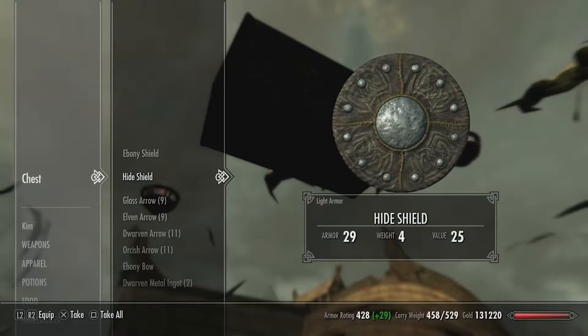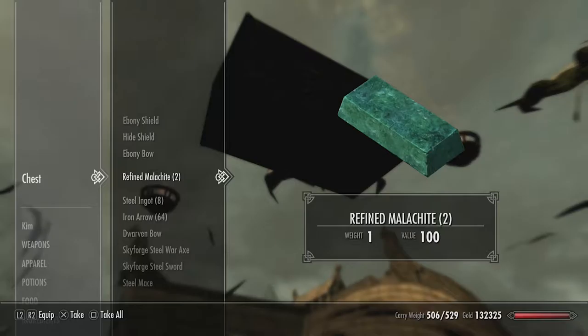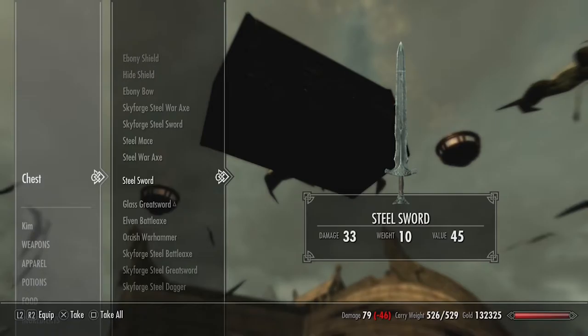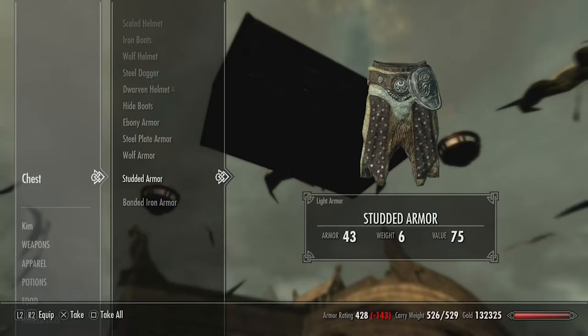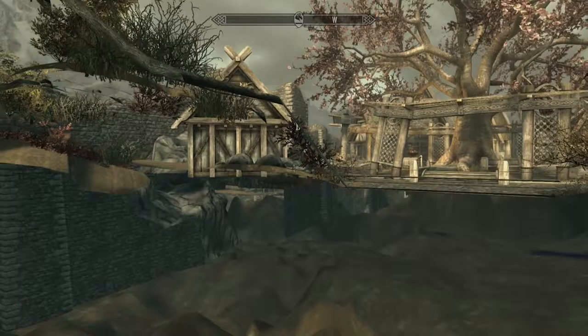You can get all the stuff you want — it's the chest from the blacksmith. There's a lot of good stuff if you just want to increase that smithing, and you can loot everything. Then you can just walk a little bit further. As you can see we're still under the city and you just want to head to the stairs and then you're back out again.